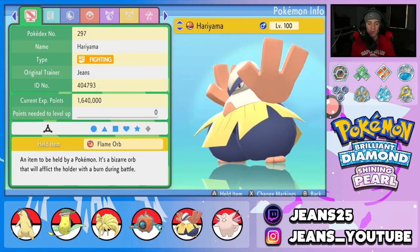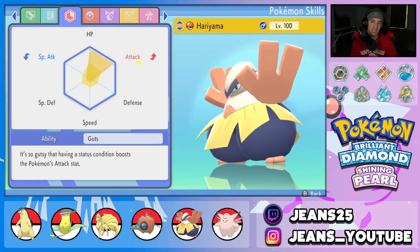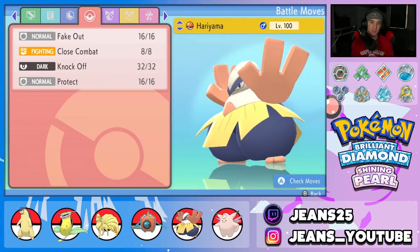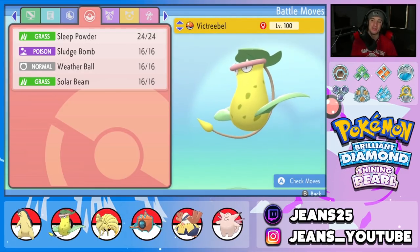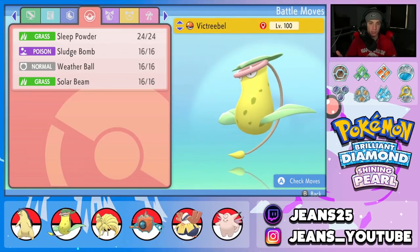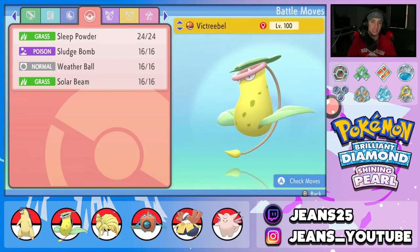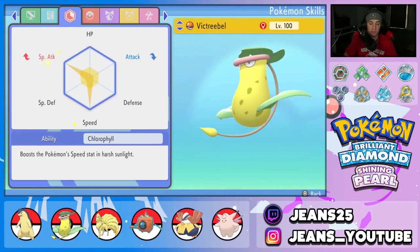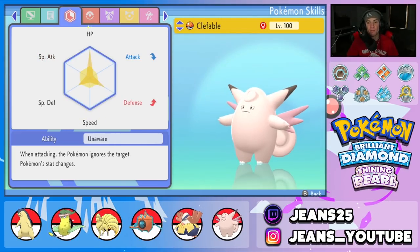Next on the squad is Hariyama, holding a Flame Orb with the Guts ability. We made it bulkier with HP EVs but still boosted its Attack so it hits like a truck. Moveset: Fake Out for control, Close Combat for big STAB damage, Knock Off to remove items, and Protect. Next is Victreebel — I absolutely love this Pokemon in this format. With Chlorophyll doubling its speed in sun, it'll outspeed almost everything. It has Sleep Powder, Sludge Bomb, Weather Ball turning into a Fire move in drought, and Solar Beam for one-turn STAB. Item is Life Orb.